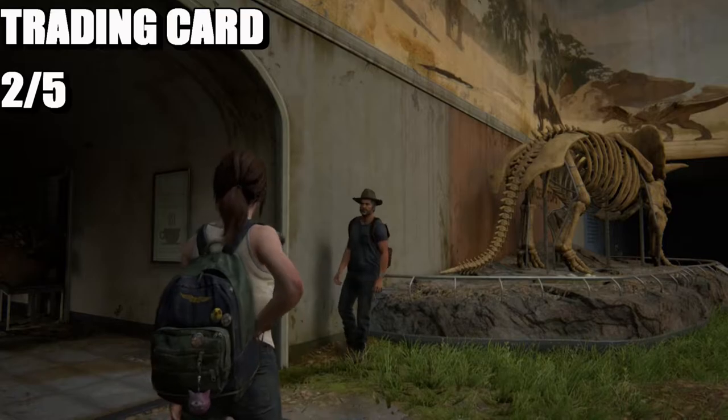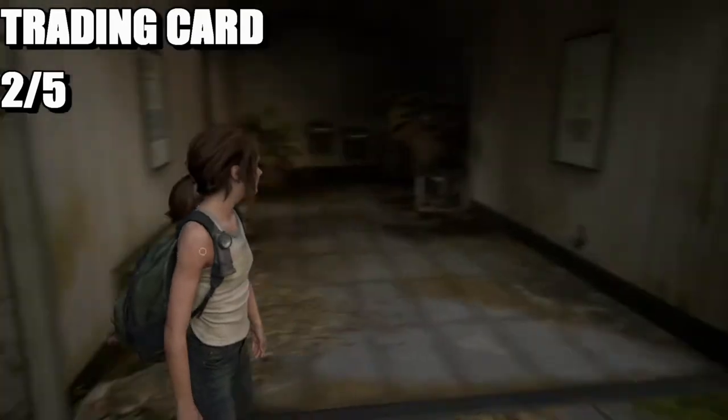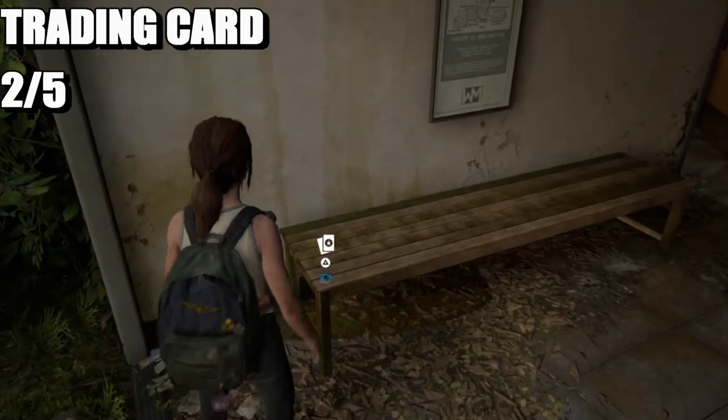Next up is going to be a training card. Once you're inside the dinosaur museum, you go past the triceratops, which is here on the bench.